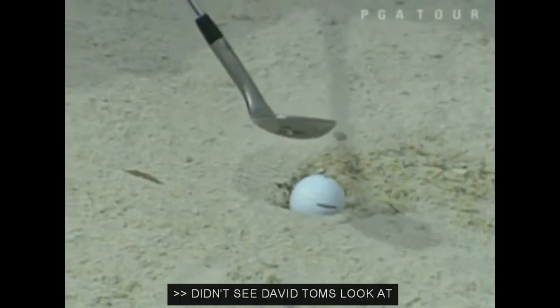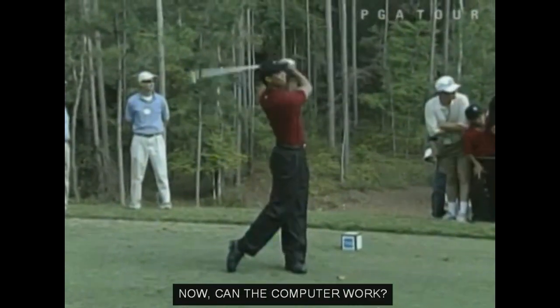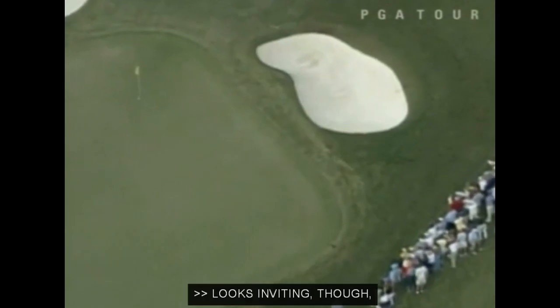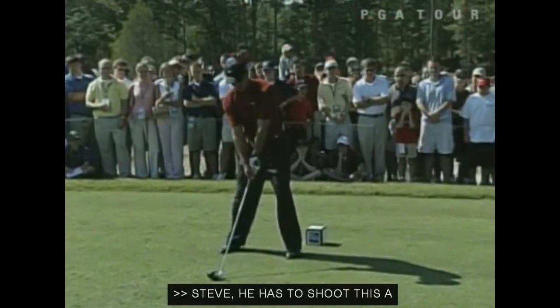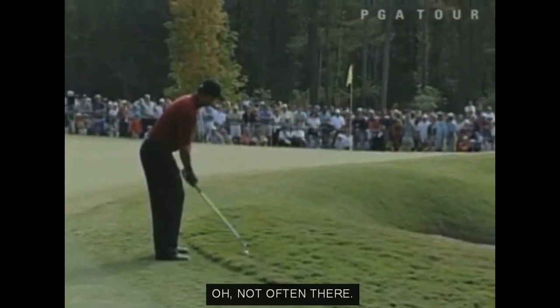Can't be much of an option there — just get it to the back portion of the green. Tiger at the 5th: big and high down the right side, with a fair amount of draw. Watch out for this one — boy, this is huge, and just at the left side of the green.